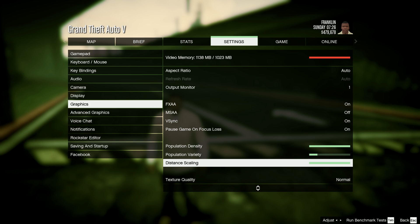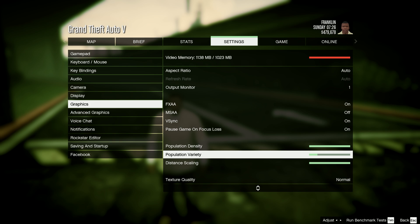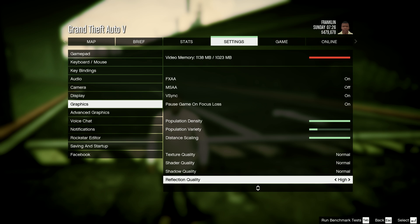Distance scaling — I'm guessing that's how far you want the detail and draw distance to be, I set that on. Population variety I put a little bit low because it takes a bit of memory. Basically population variety is the different types of traffic you want — like modified cars, different types of vehicles throughout the game — so I keep that a little bit low.